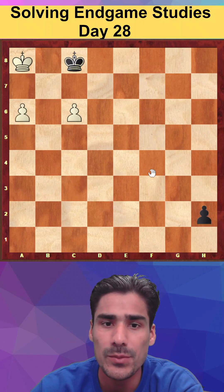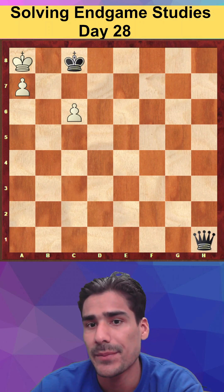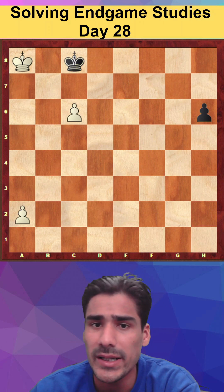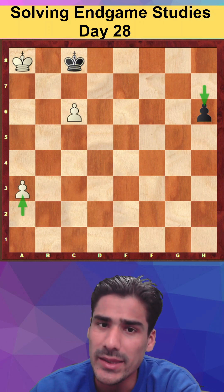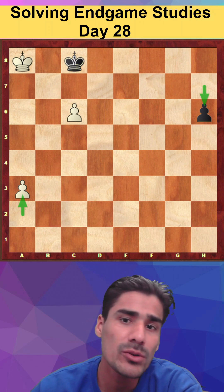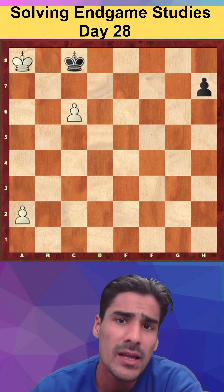After the pawns push through, black promotes and plays queen h1, and again the stalemate idea appears. This is very important. You might think this isn't working, so let's try h6 or a3, but what can I do — I'll just try to stop the pawn. Maybe you're thinking after c6: why not king to c7 to take the pawn, since no one can stop my pawn and there's no stalemate idea?